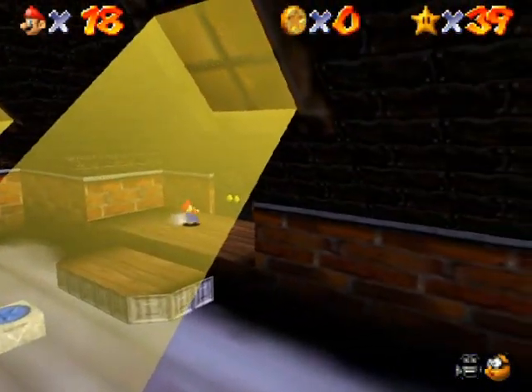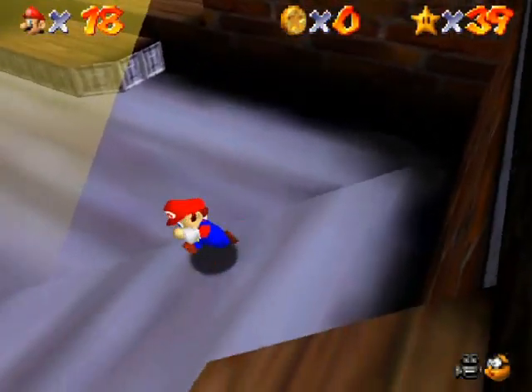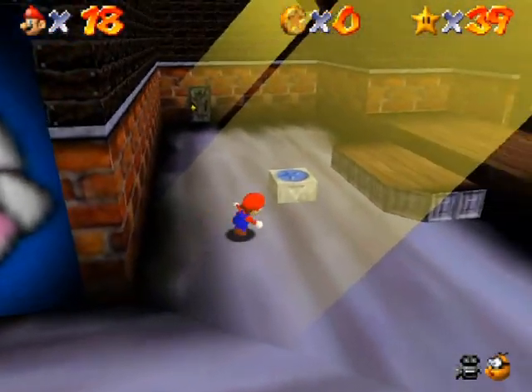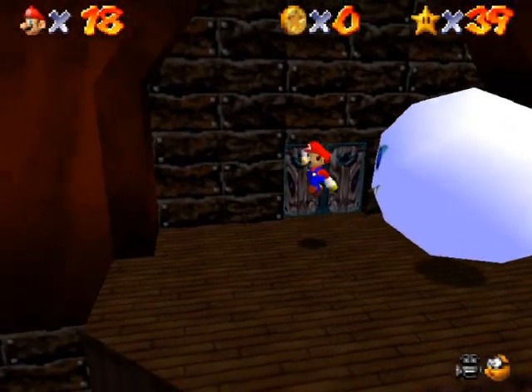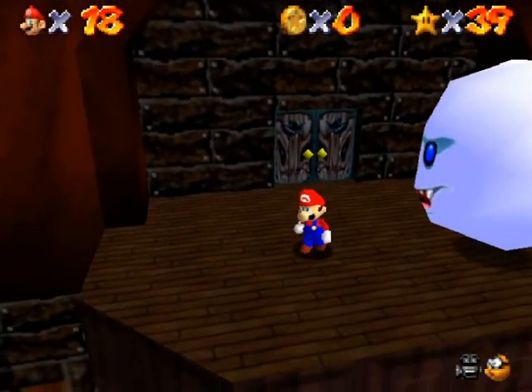Over here is another vanish cap area — that's a secret room for another star. And there's Big Boo's Balcony. Wasn't that quick?